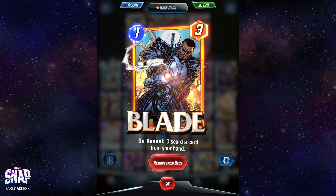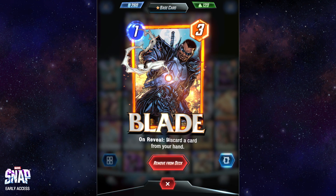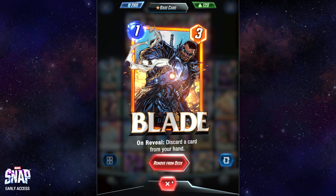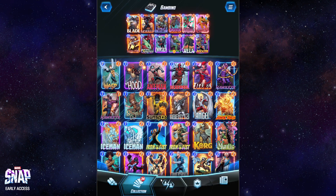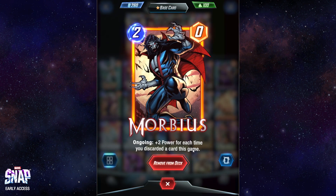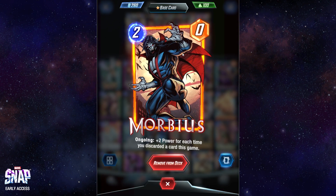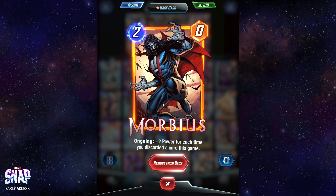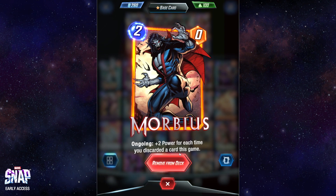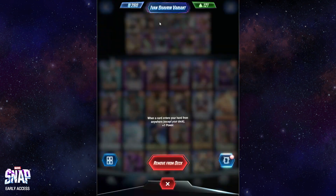First off we got Blade. He is a one cost, but I never play him first even if he's in my hand - he always discards the wrong thing first. I'm kind of mad at Blade, I'm gonna be real. Morbius just fits in there: plus two power each time you discard a card in this game. What's wonderful is that this ongoing works without him having to be out first. You can throw him out last on turn six if you have to and he will still have this bonus from every card you discarded.